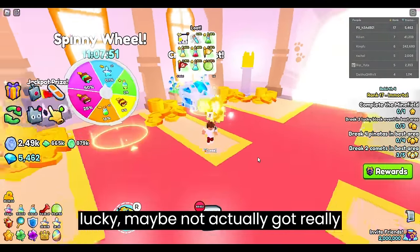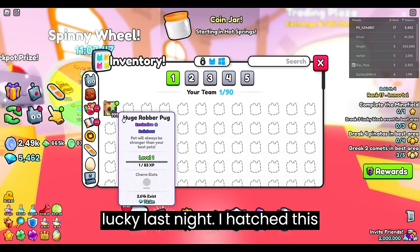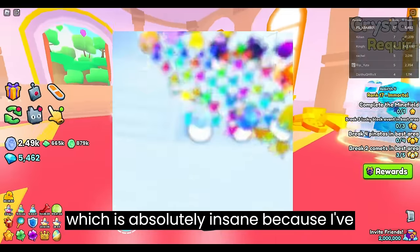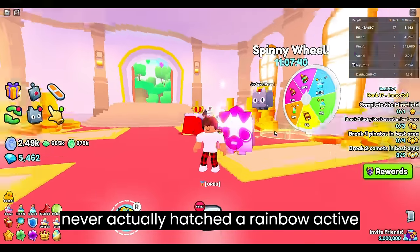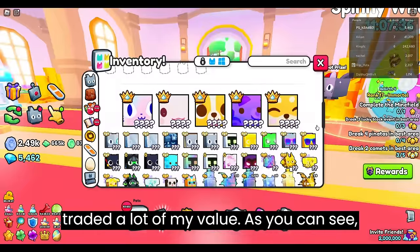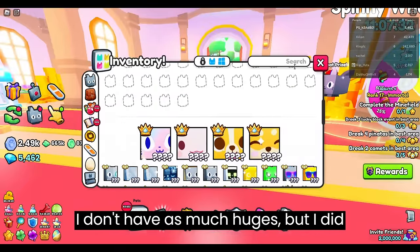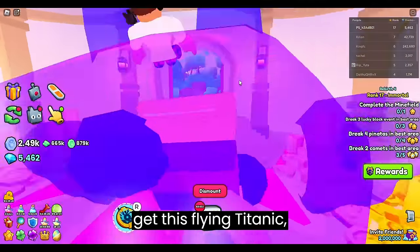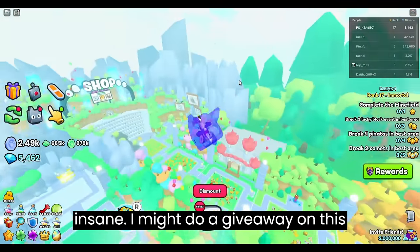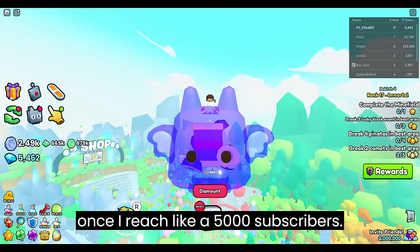Maybe I can get lucky, maybe not. I actually got really lucky last night — I hatched this rainbow huge robber pug, which is absolutely insane because I've never actually hatched a rainbow active huge pet other than this one. I traded a lot of my value. As you can see, I don't have as many huges, but I did get this flying titanic and this jelly dragon, which is insane.